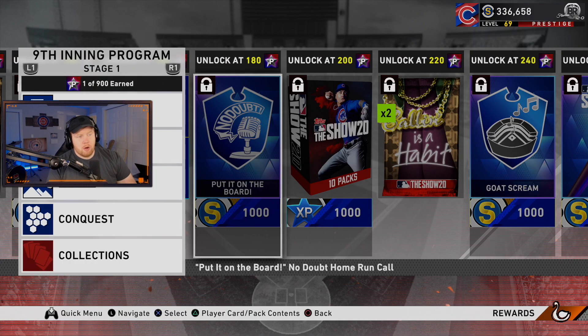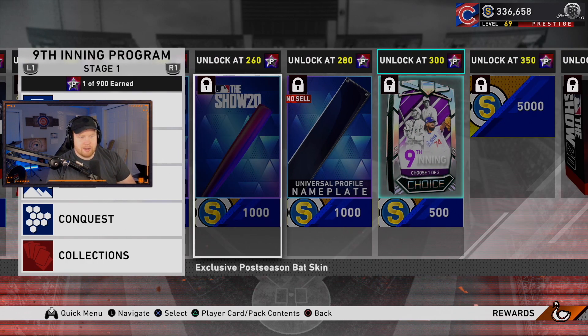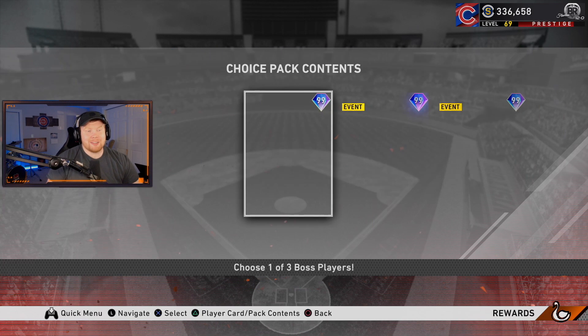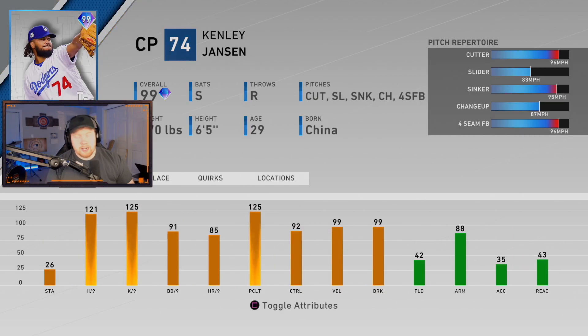Continuing through the rewards: we get a 10-pack bundle, about 200 ball impacts, a new exclusive postseason bat skin, and a mint condition nameplate. Then we get to the bosses. First is 99 overall Honus Wagner — shortstop primary, can play all over the infield and left field. Contact versus left 116, versus right, power is 89 and 90. When prestiged that'll go up. He's got diamond fielding, a 90 arm, 95 speed with 98 stealing. This was the go-to shortstop last year.